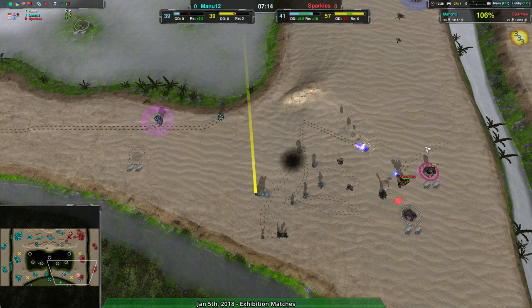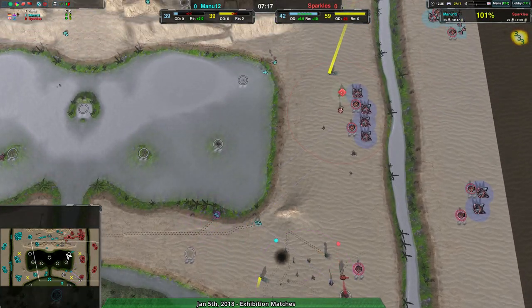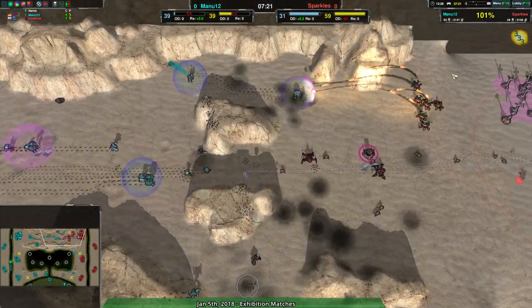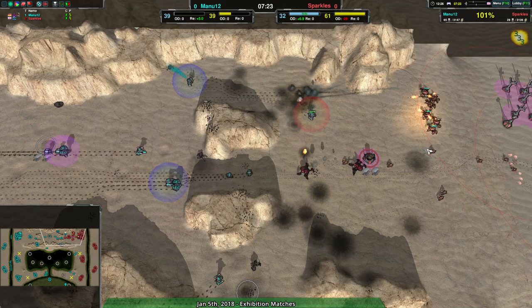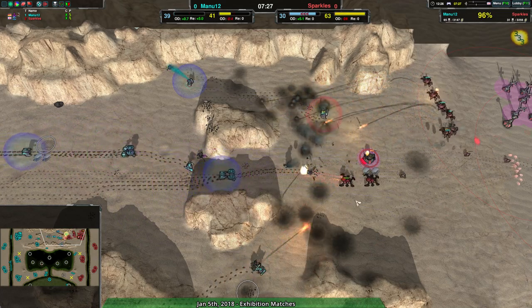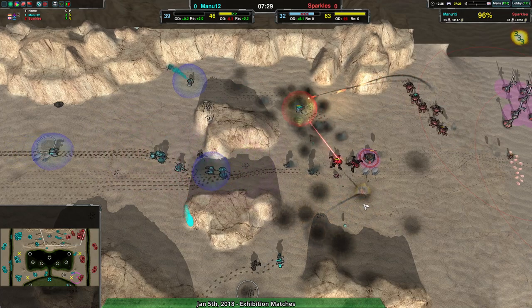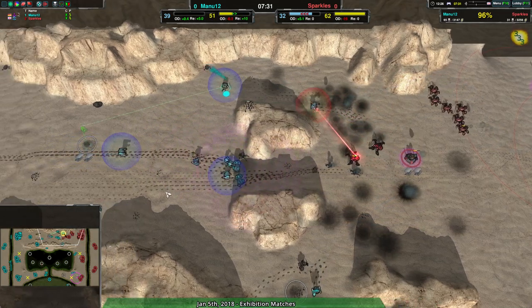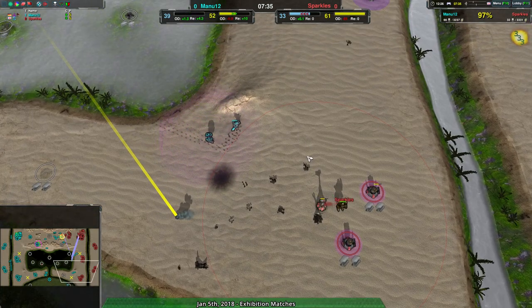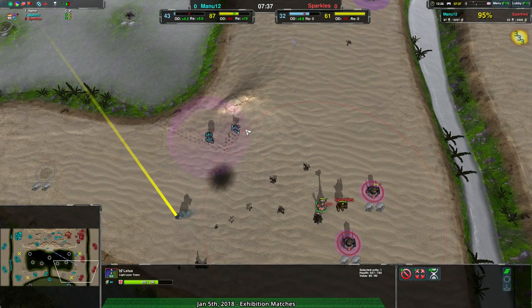Not sure why this Bandit's coming in here — it seriously has a death wish. It's dead now, so it can't explain itself. The Rogue here is able to get rid of the Lotus without too many issues.